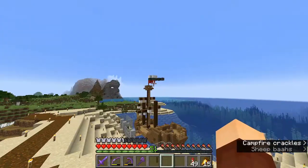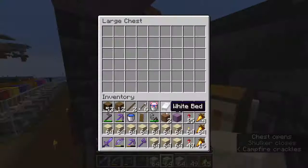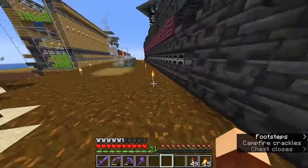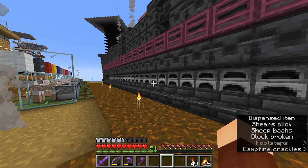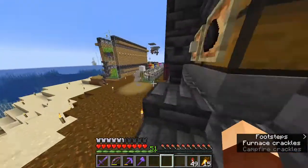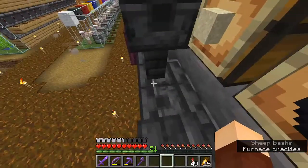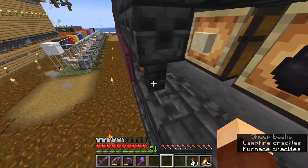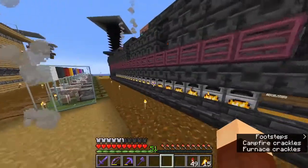I went to that desert over there and grabbed a shulker box of sand just to test this thing out. Let me throw a little bit in here so we can see it work. Everything starts up at the same time - boom, just like that! One important detail: this wall here is very important - do not put a full block here. It's right next to the redstone line, and if it gets powered by that redstone line it'll lock the hopper and the whole thing won't work. Make sure not to use a full block there.